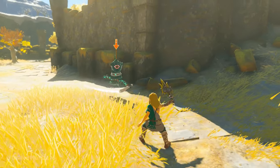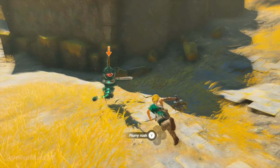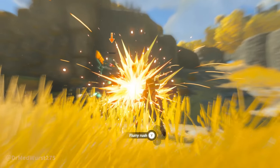You can also jump away at the right moment to activate a flurry rush. This lets you attack the enemy in slow motion for a large amount of damage.